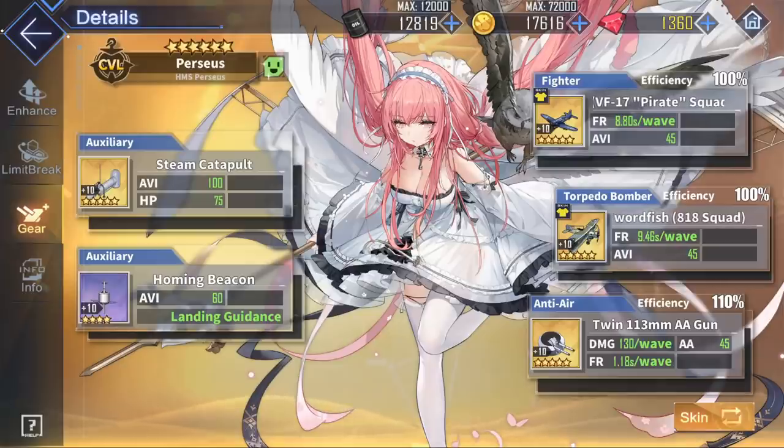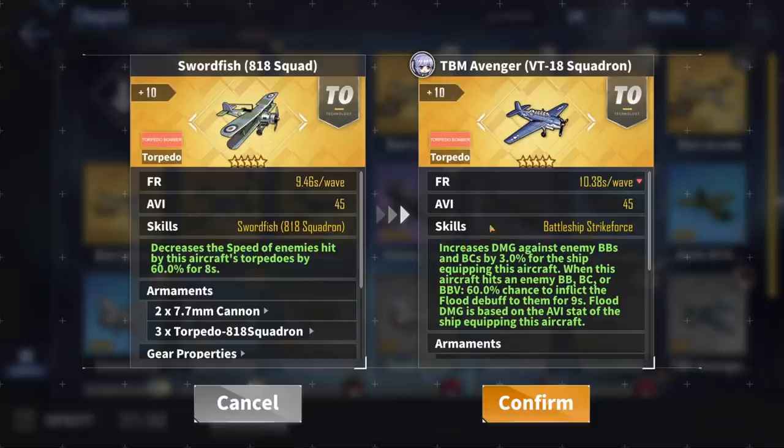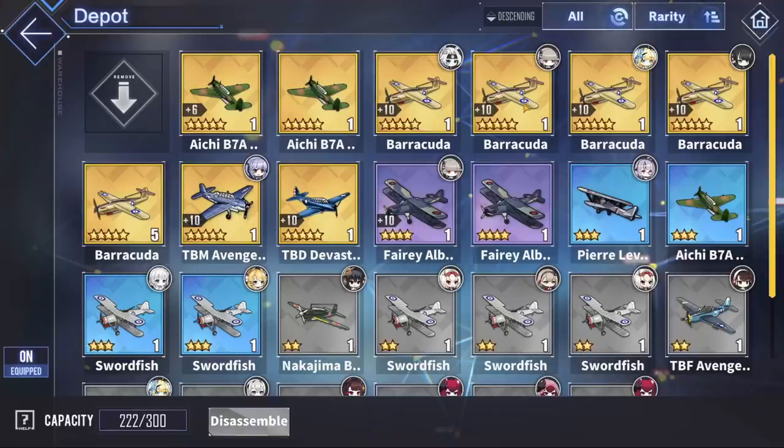Perseus' next slot is her Torpedo Bomber. The best in slot for maximum damage is the TBM Avenger. It has the highest Torpedo Bomber damage out of all its competitors and a great skill that increases damage against enemy battleships and battlecruisers by 3%, while also giving a 60% chance to inflict flooding against any battleship, battlecruiser, or aviation battleship hit by this aircraft for 9 seconds. For anyone without the TBM Avenger, the Golden Barracuda is a solid substitute with very similar performance and a much faster reload time.